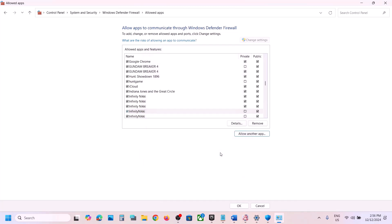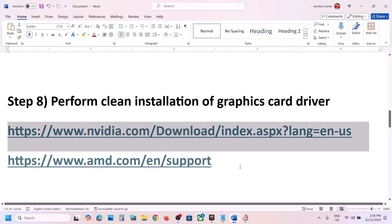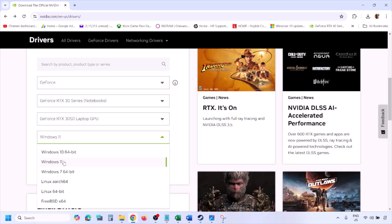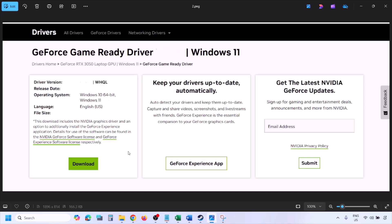Once you have added the game to the firewall, launch the game and check. The next step is to perform a clean installation of your graphics driver. If you have an NVIDIA card go to the NVIDIA website; if you have an AMD card go to the AMD website. On the NVIDIA website, select your graphics card and the correct operating system (Windows 10 or Windows 11), click Find, find the latest GeForce Game Ready Driver, click View, then Download, and let the download complete.